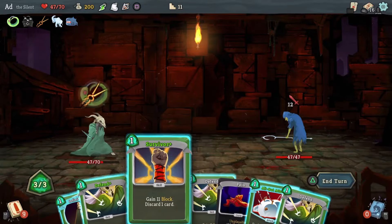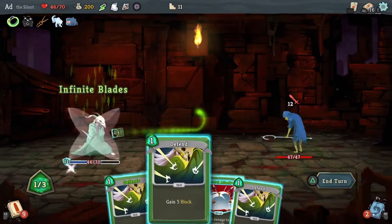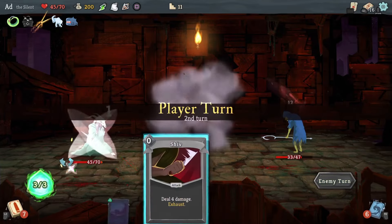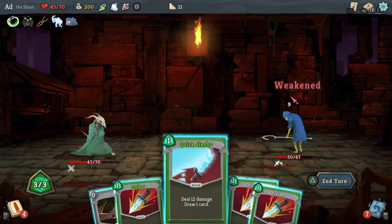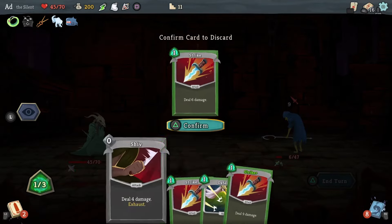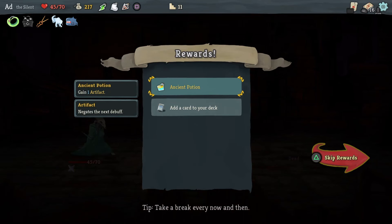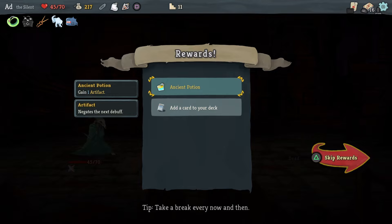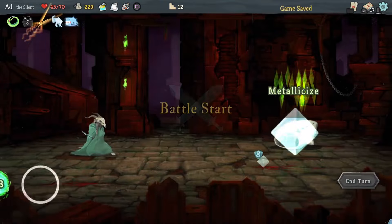Now we're into the proper fights. First things first, we're going to use Survivor to get rid of Pain. Infinite Blades and All Out Attack. I'm going to take the one damage. I didn't use a potion because I forgot I get one after every fight, so let's discard that one, take that one, and we'll take Footwork here just to boost our dexterity and get a bit of block on the go.